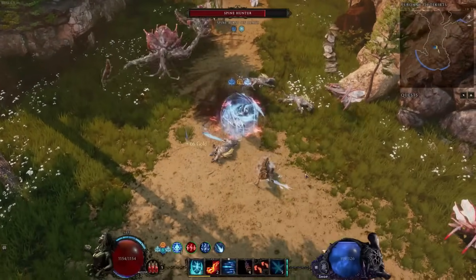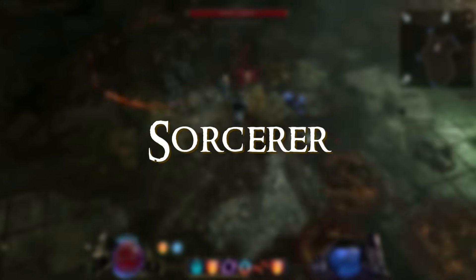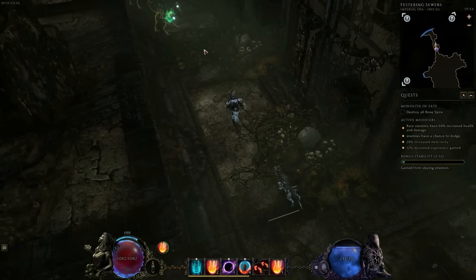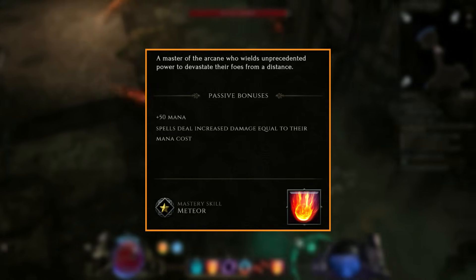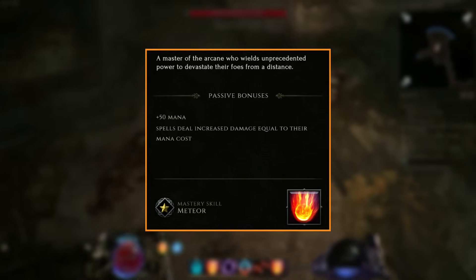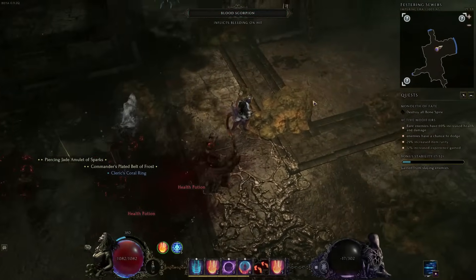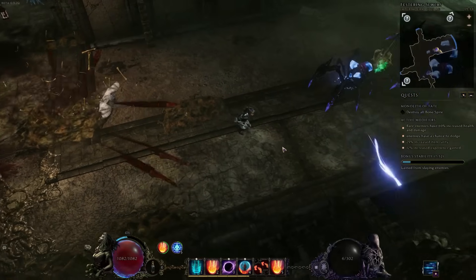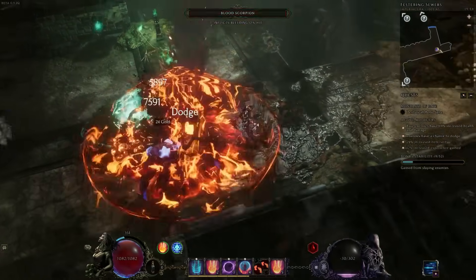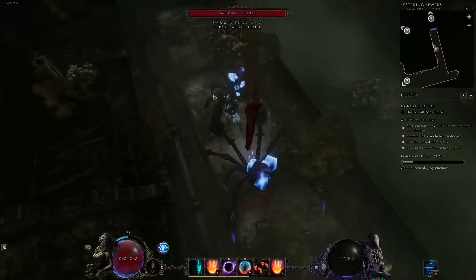The Sorcerer is your typical caster style class and was one of my favorite classes in the game, but the recently introduced Rune Master does just about everything the Sorcerer does but better. The mastery bonus is an additional 50 mana, and spells deal increased damage equal to their mana cost — so you want to cast spells that cost more mana to do more damage. The mastery skill is Meteor, a spammable skill that does a huge amount of damage with a high mana cost to balance it out. You can specialize into it to throw out shrapnel on impact and have up to 6 meteors fall at a time.